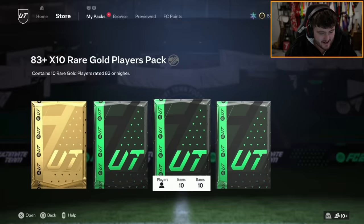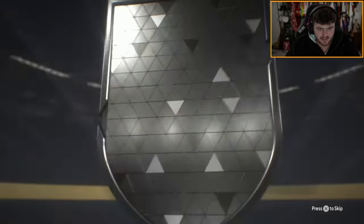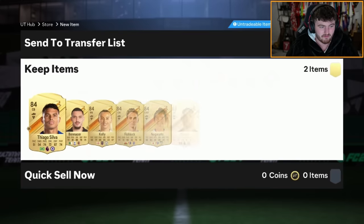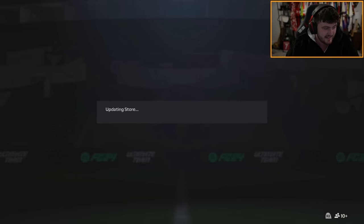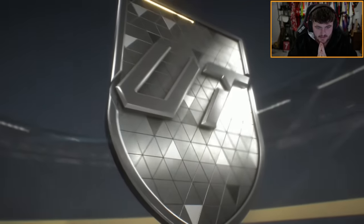83 times 10 and the 100-player pack. We'll do the 83 times 10 for Ice from Old Town. 83 times is going to be Mahrez — no, it's not. We've got Benissere. I keep forgetting that these 83 times 10s are either like really good or just horrendous. An 84-rated, sadly. It's not a great start, but 100-player pack — come on, show us the yellow or not.